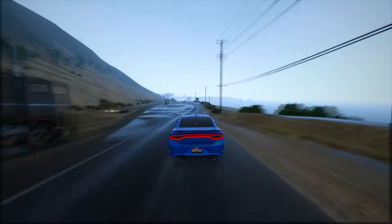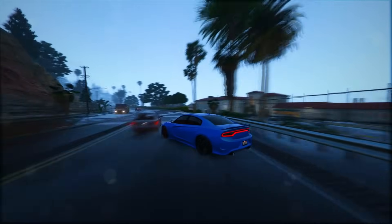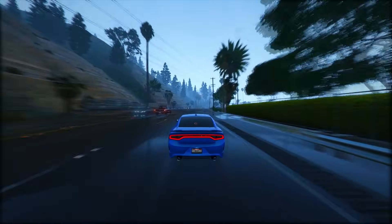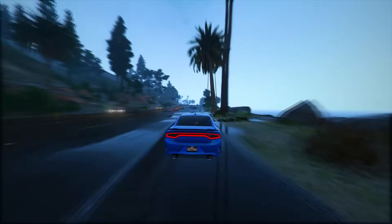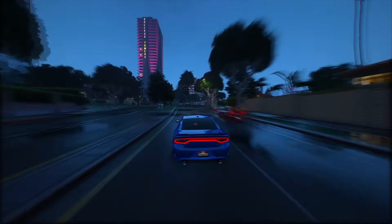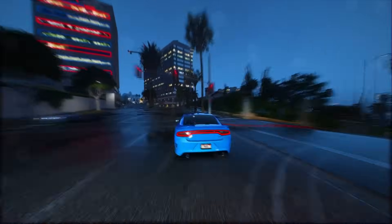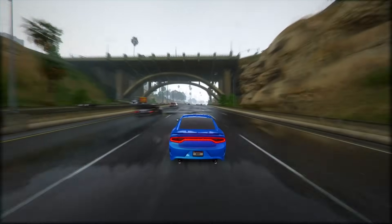Fact 27: GTA 6 presents players with a diverse array of captivating side activities, ranging from backyard wrestling and thrilling races to intriguing UFO encounters and serene beach bonfires. The meticulous attention to detail is quite remarkable — players can even scavenge discarded cans from the ground. Notably, both primary characters Jason and Lucia possess distinctive abilities reminiscent of those exhibited by the protagonists in GTA 5.